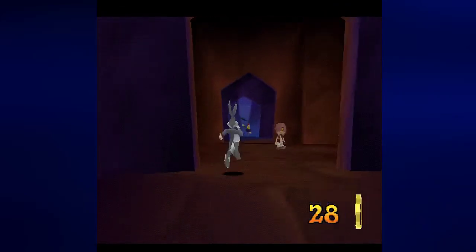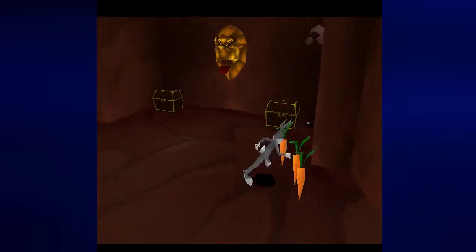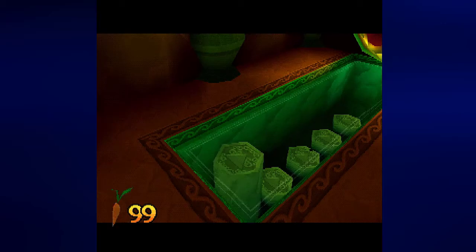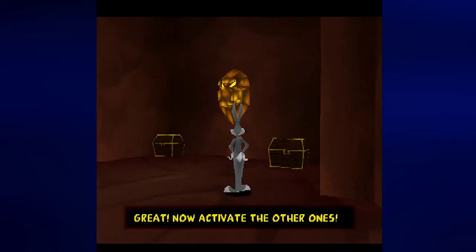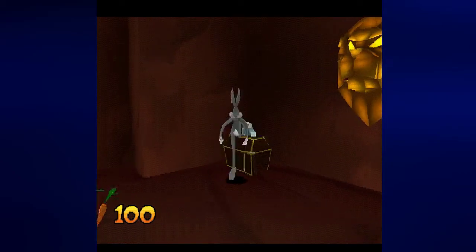We should be able to find stuff somewhere. 'Feed me!' - that's the hint for this. Go in first person mode as Bugs, shoot a cat into the lion's mouth, and you'll raise a pillar. Now activate the other ones. That is exactly what we are going to do.